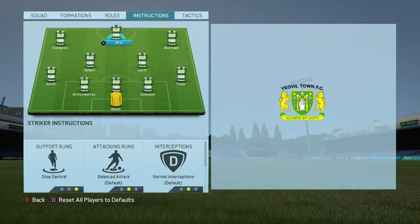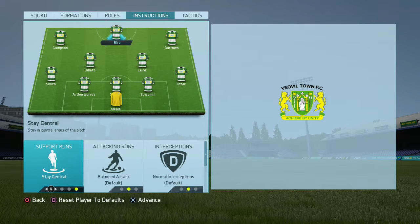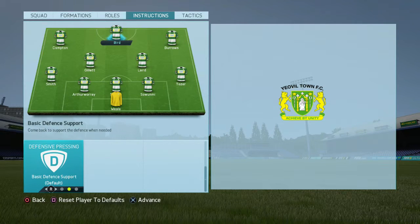The center striker — you want him to stay in the middle. He's going to be an aerial threat. If you've got some pace for him, that's great, but you want him to be able to win the long balls and crosses if it does come to that. Everything for him is going to be default except stay central and basic defense support.